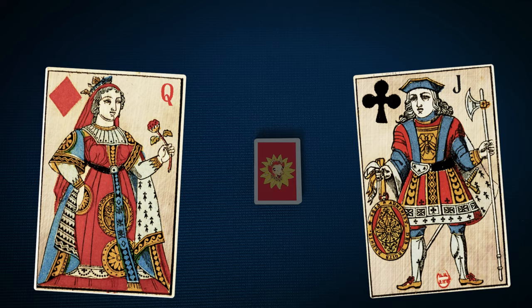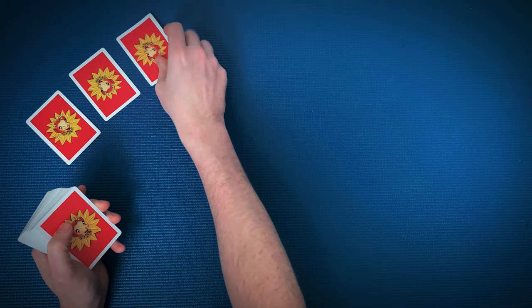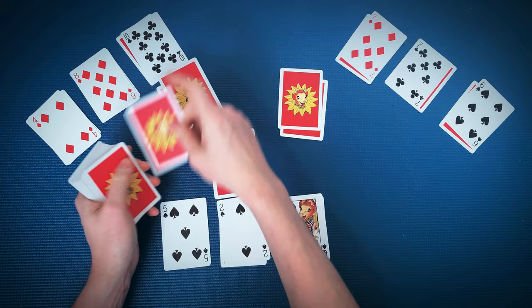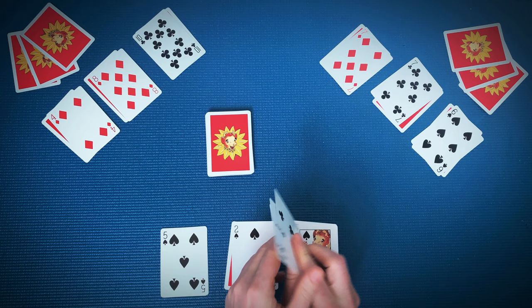First, we'll set it up. You can play with two to five players — I think it's best with at least three. In our example, let's pretend there are three. Randomly choose the first dealer. The dealer deals each player three cards face down, and players are not allowed to look at their face-down cards. Next, deal a card face up on top of each of those cards, like so. Each player is then dealt a three-card hand, and the remaining cards get placed in the center, forming the draw pile, also known as the stock.